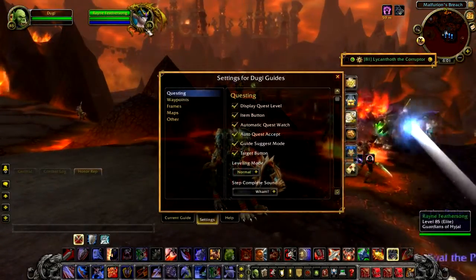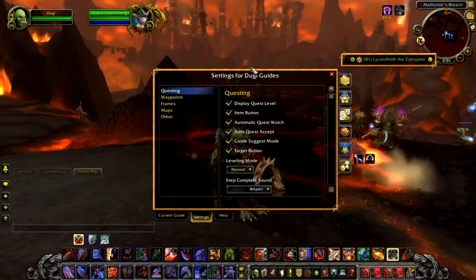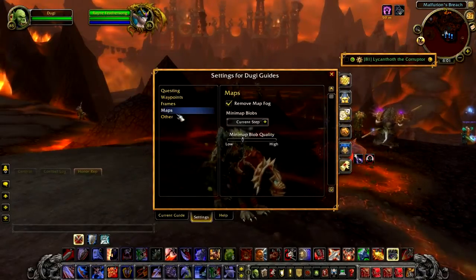First, we realized that we added so many new features in our settings menu, it became a complete mess and it was difficult to spot what you're looking for. So we decided to tidy it up a bit and put them into different categories, so you should be able to explore all the features and settings easily.